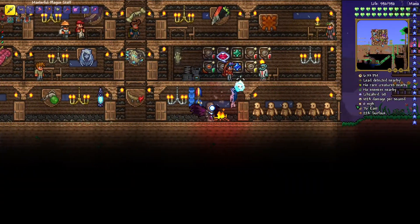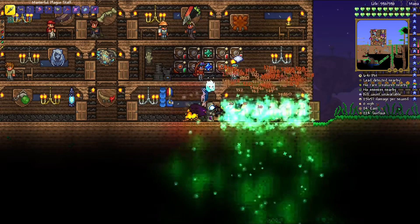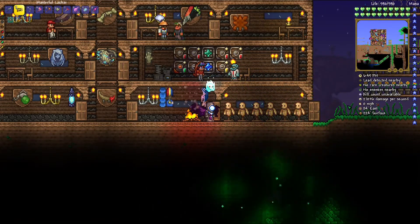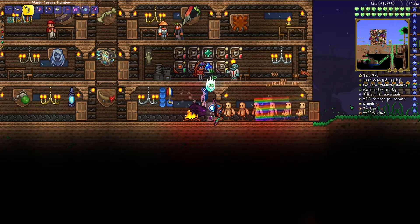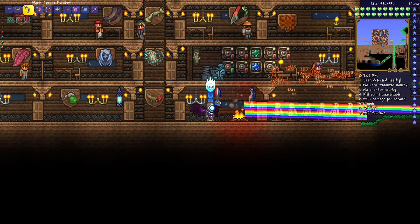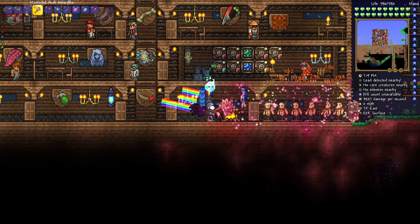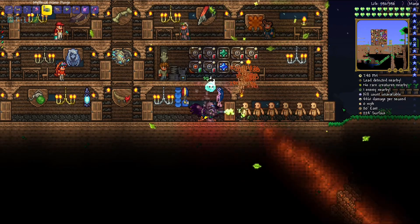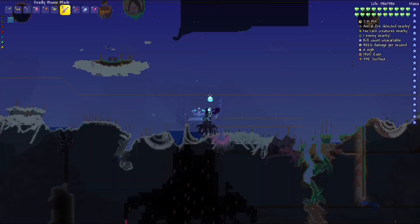Let me quickly test these weapons on the DPS dummy. The plague staff does about 25,000 to 30,000 damage per second - pretty good. The laser - whoa, okay this might be pretty good. Next up the rainbow - we have to back up a little - this only does about 6,000, we might not end up using this. The arc thingy doesn't do a lot of damage either but it does have homing. The Nano Purge maxes out around there - might not be that good. The Swarmer will probably be really good for Moon Lord.